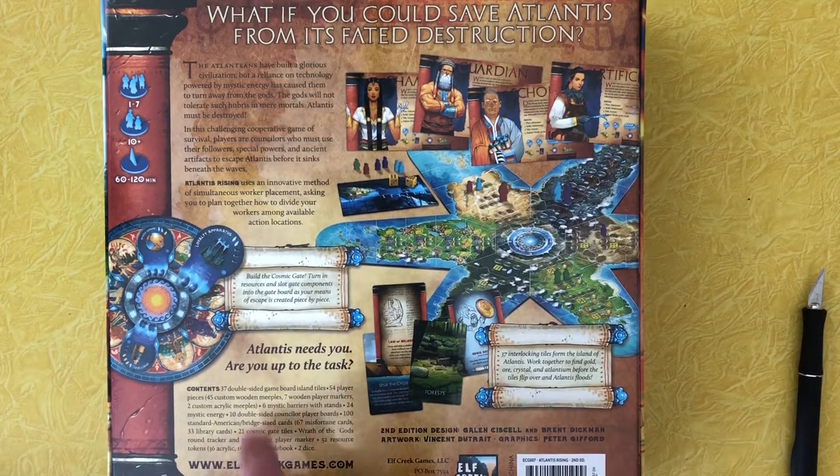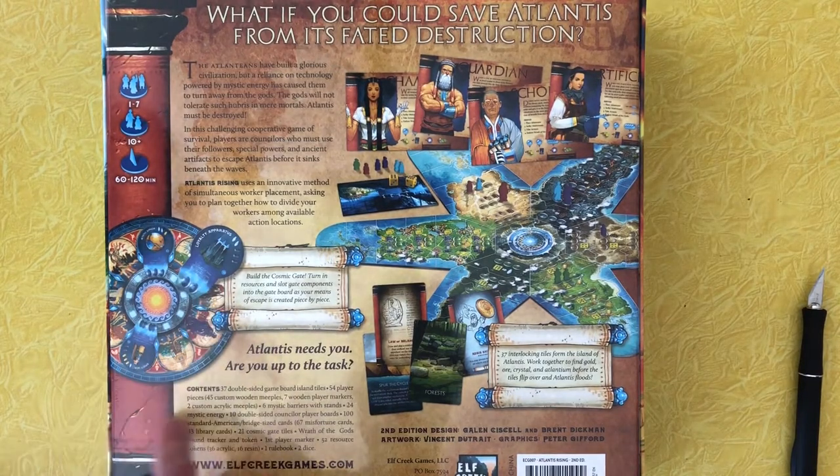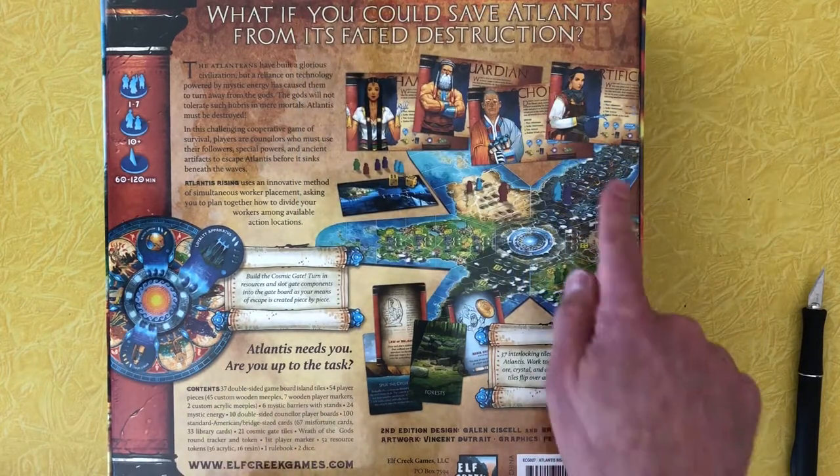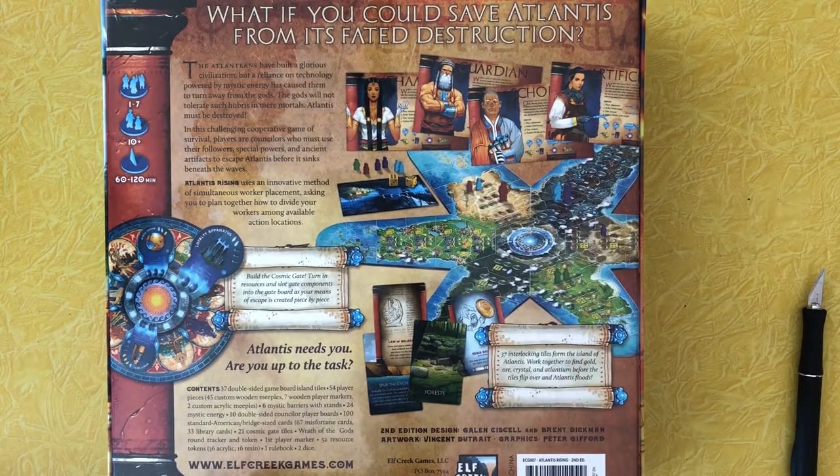Atlantis needs you. Are you up to the task? Build the cosmic gate. Turn in resources and slot gate components into the gate board as your means of escape is created piece by piece. Yeah, because the goal is to actually create this huge — let's call it a stargate. We have to build this before the whole island collapses onto itself.